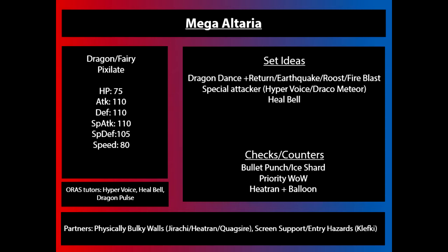It also gains the ability Pixelate. Pixelate changes all Normal-type moves to Fairy-type moves and then boosts them by an additional 30% on top of the 50% STAB boost. So it's like holding a Life Orb with your Fairy-type moves only.